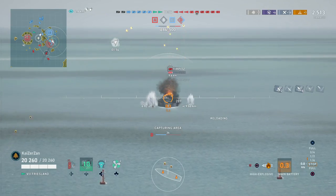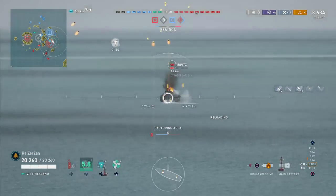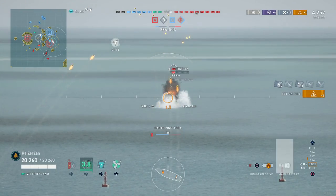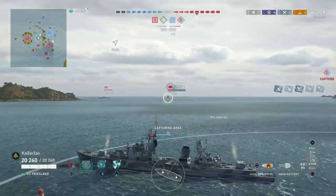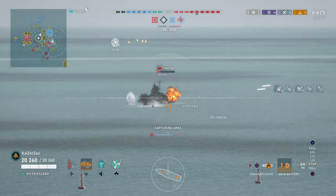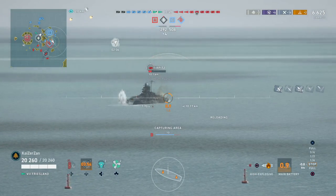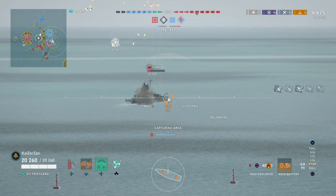Luckily we get a fire on the Turpets — very nice! As you can see, I'm not running the Aiming Systems Mod in the first slot, so we get some wonky dispersion with shells landing on the sides of the ship. That's one drawback of running an AA build, but in the Friesland you pump out so many shells that missing a few here and there is not a big deal.